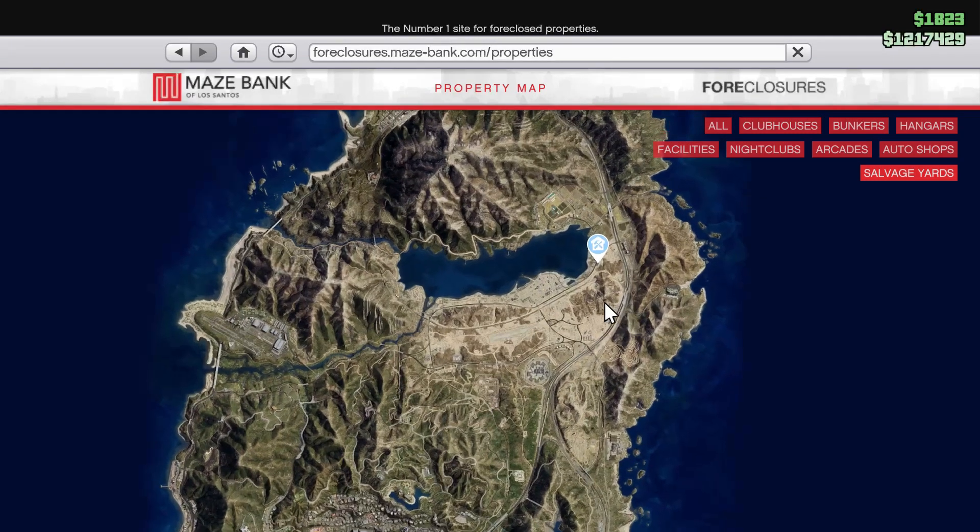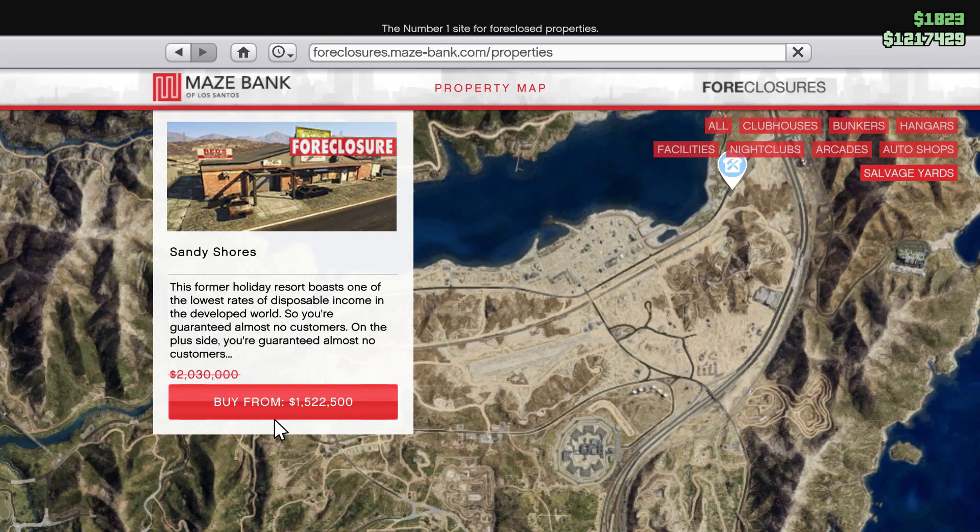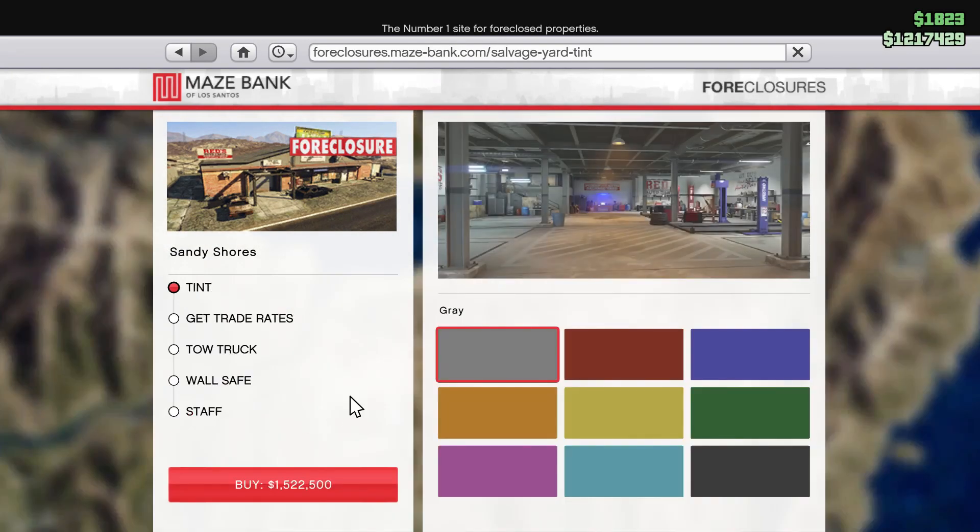Select any salvage yard that you want and click on the option Buy From. You can also buy extra things for your salvage yard from here — just select those and click on the option Buy.